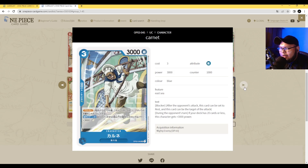Next we have Karn. This is a 3 cost, 3000 power with counter 1000, and it's a blocker. During your opponent's turn, if your deck has 20 or less cards, this character gets plus 3000 power — so it's a situational buff. But with Nami it becomes an asset. I think this card will see some play, especially because you want blockers in the early game to prevent your opponent from rushing you down while you set up mill strategies. It becomes a 3 cost, 6000 power blocker if everything goes your way.